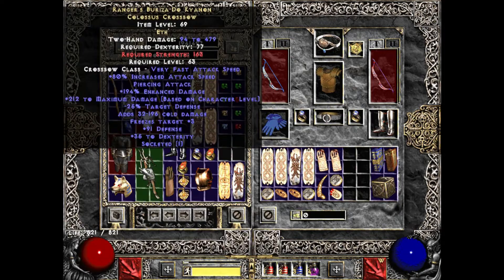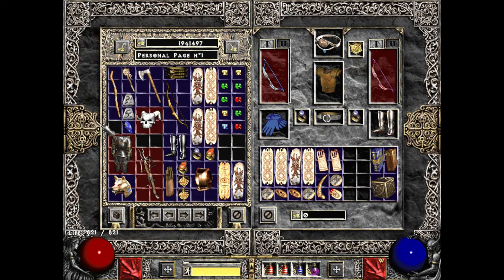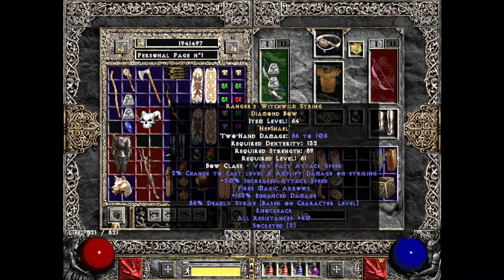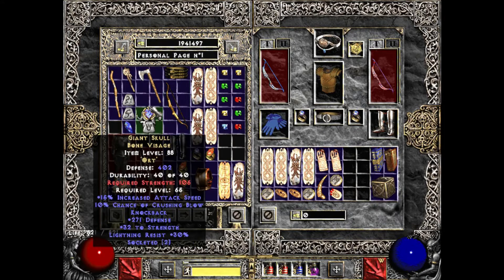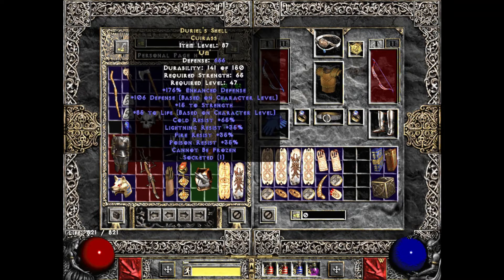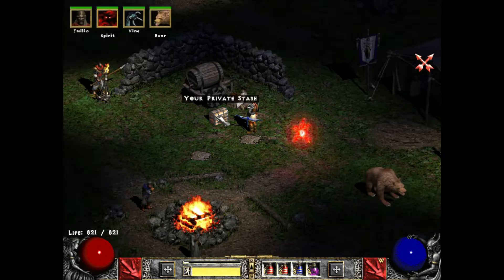I'd also like to swap this out eventually for a Yalal's with an IAS jewel in it - you just get so many good stats plus the skills from the Yalal's helm. I also found a two-socket Giant Skull, which was badass. I'd probably wear that if I started using a different weapon, so that I had knockback - because knockback is actually super important to just keeping yourself safe, which is why I have that Nef rune in here. I do have a Spell Steal in case I need to Crepify or teleport. Not a single piece I'm actually using besides the Kelpie Snare actually has a socket in it.